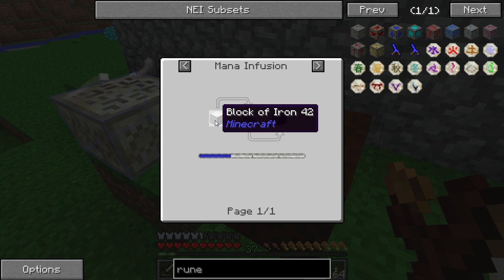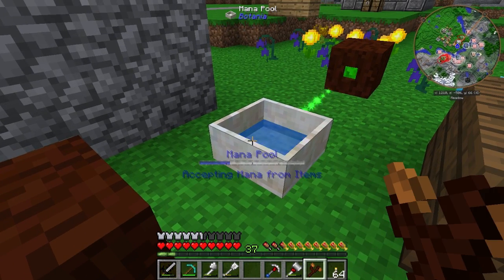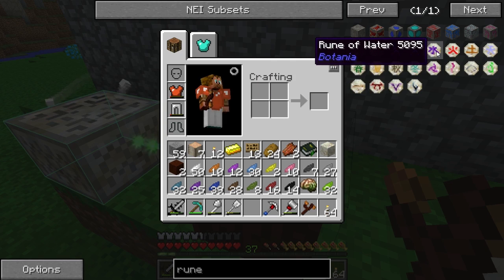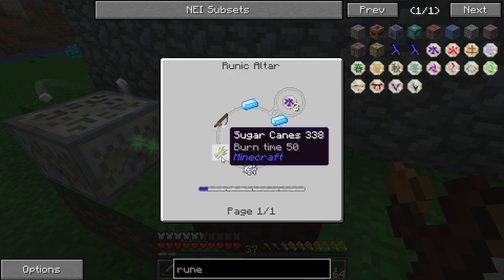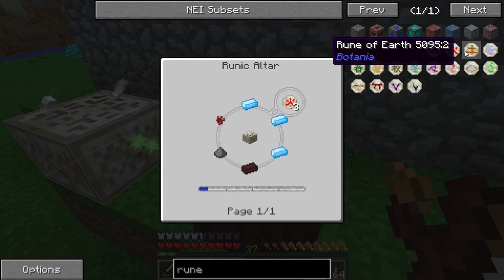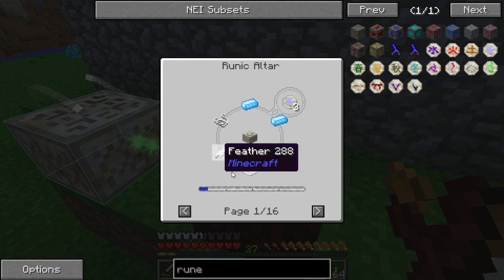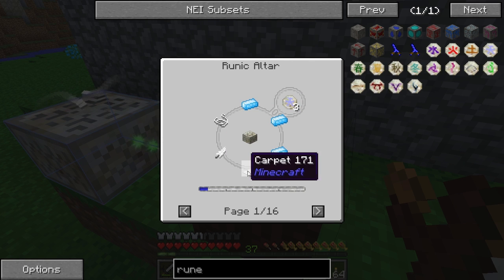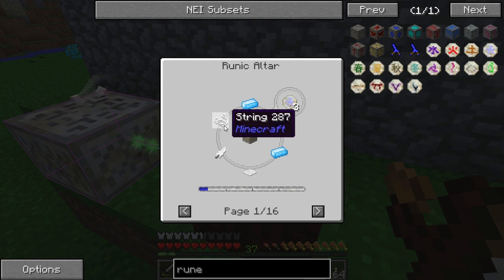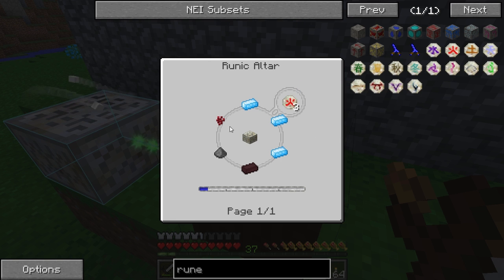Let's check what type of runes we might be able to make. We have rune of water, rune of fire — basically the basic runes of the trade here. Let's check these mana steel ingots because I want to know how possible it is to make them. We could take a block of iron and that takes a lot of mana — pretty much all the mana we have in our pool — just about enough to make it. It looks like we're going to need a lot of these mana steel ingots.